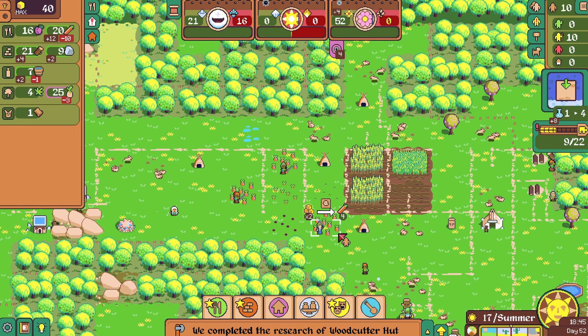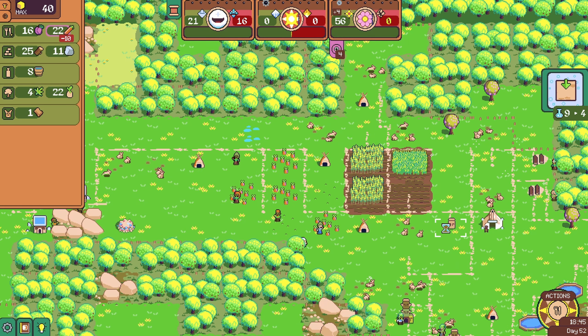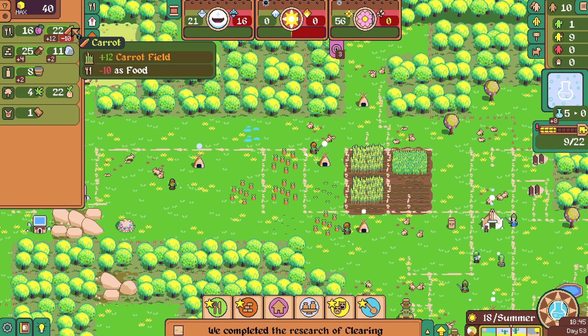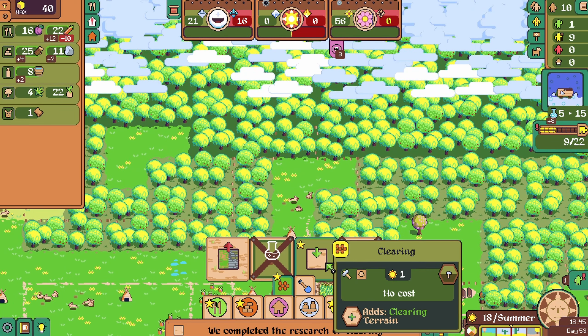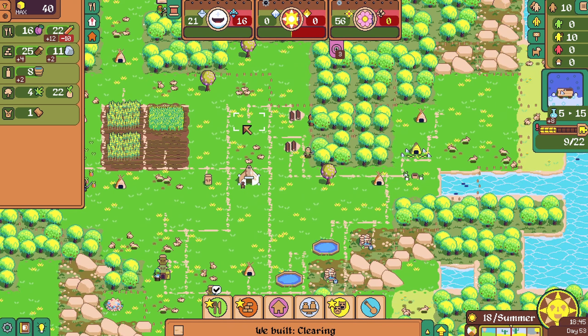We'll also plant this. These carrot fields are doing a lot of work for us. Clearing — and next we'll go for the stone workbench. There we are. Now let's place the clearing down, and that's it.